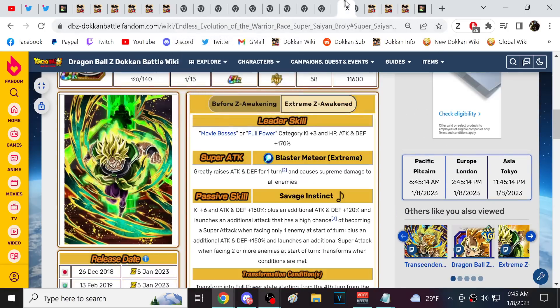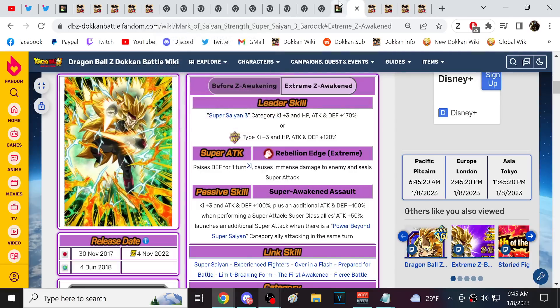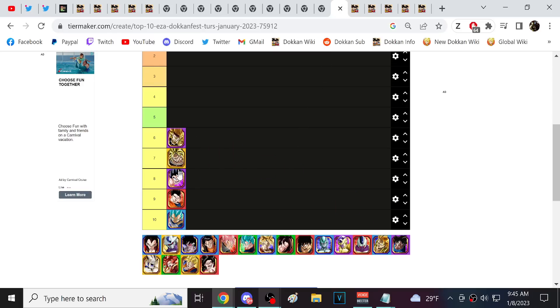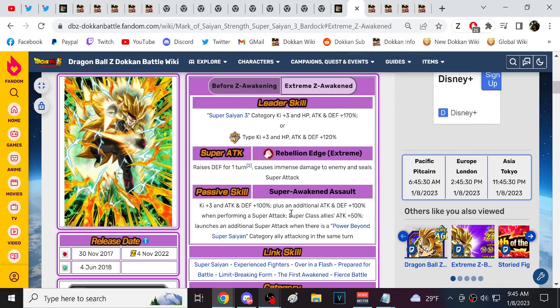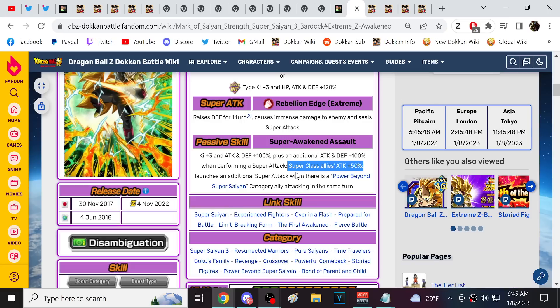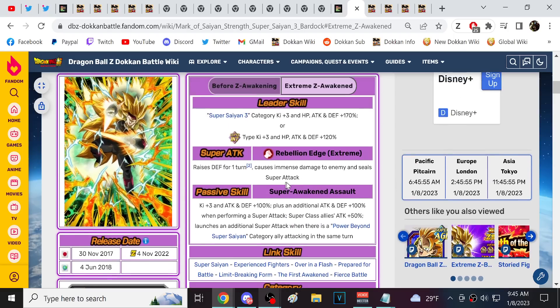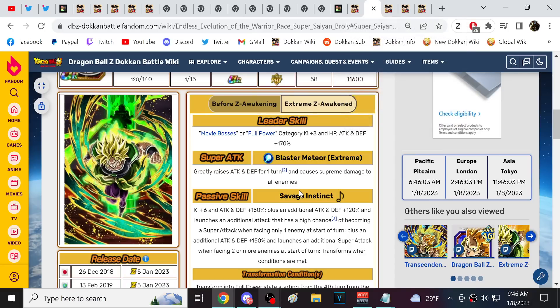Next we have the Dragon Ball Super Full Power Broly, along with Super Saiyan 3 Bardock. These three are probably close. I'd put Bardock at the best of the three — his passive is pretty strong. With Gogeta's introduction as an easy atur, I feel like super category teams will be very effective. The Tech Dokkan Fest Bardock team benefits, and I feel like these guys are similar.